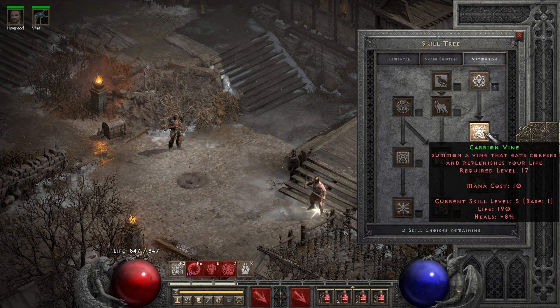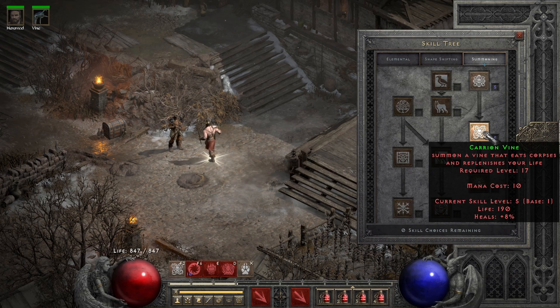For summoning, I put 1 into Carrion Wind because Fireclaws doesn't leech off enemies. This helps us survive because it leeches off corpses and gives you life back.